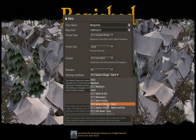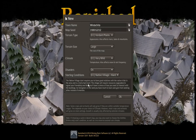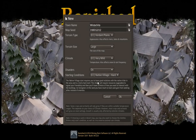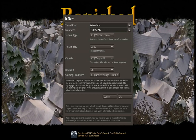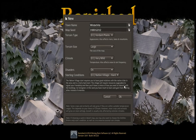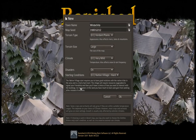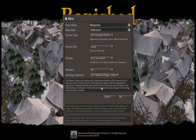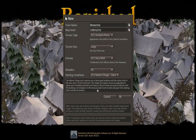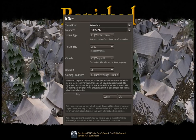And then we are going to do Native Village Hard. What this is gonna do is: the Native Village start requires you to have good relations with the native tribes in the area and is a fairly hard start. The village will require resources and upgrades to signal your friendship, and then you'll have a choice of how you want to interact with the buildings. As foreigners in this land you have much to learn and gain from seeking allies instead of enemies.